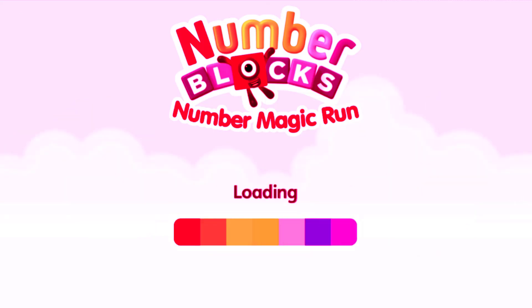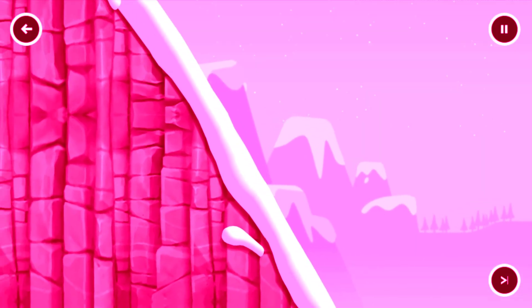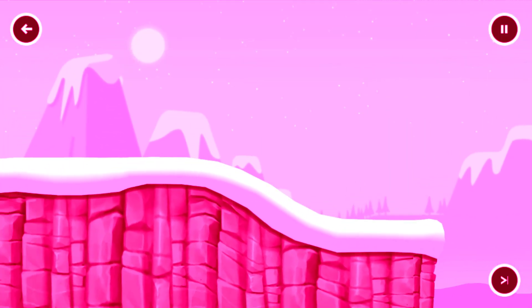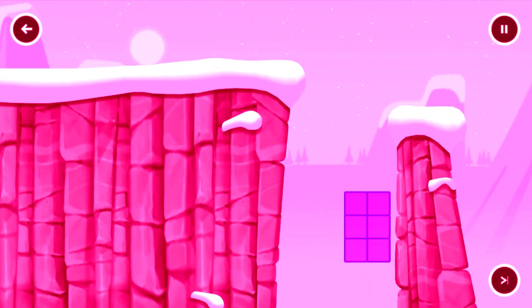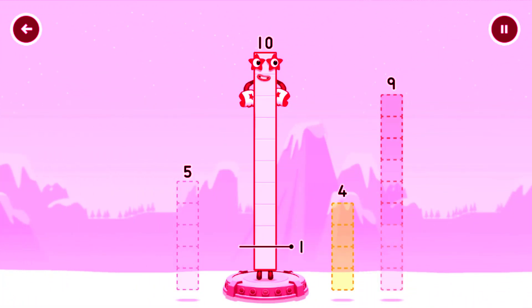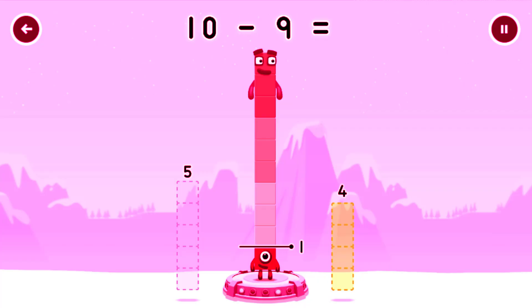Now... Mountains. Take number blocks away from 10 to leave 1. Drag an outline onto the middle to take 9. You've cracked it! 10 minus 9 equals 10... 1!